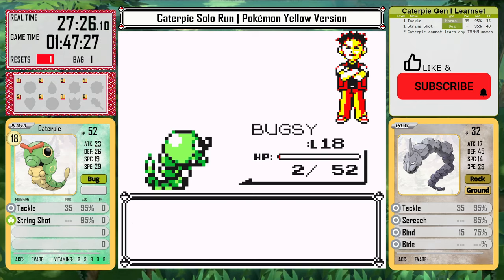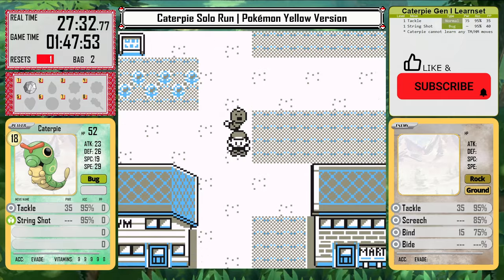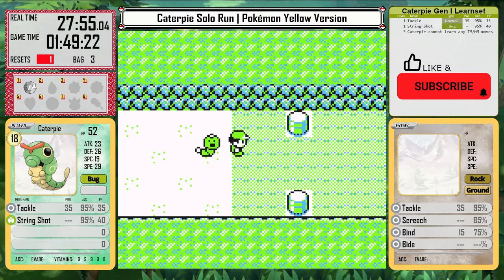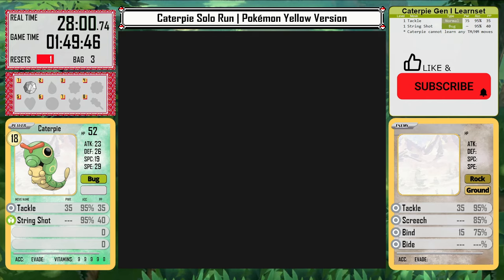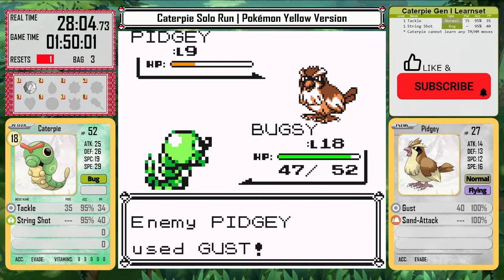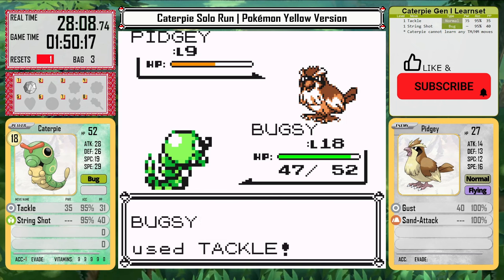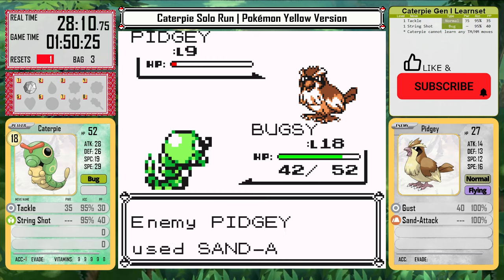With that first gym defeated, we still have a long way to go. What is good is that Caterpie is overleveled, meaning its speed is pretty good and its defense is not too bad. The new attack boost from Brock's badge really helps as well. Heading out to Route 3 and Mt. Moon, I'm going to fight as many extra trainers as possible. I need to prepare for the big battles coming up, and Caterpie is not suited for a lot of the matchups ahead. It's really held back by its learn set.